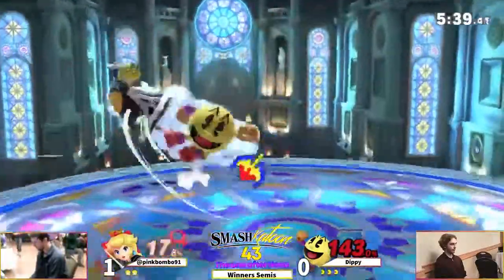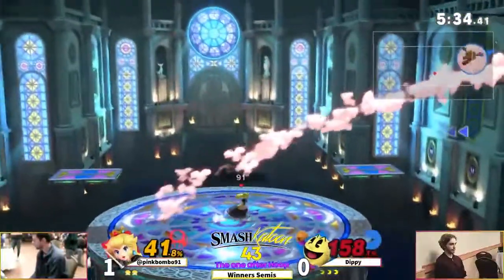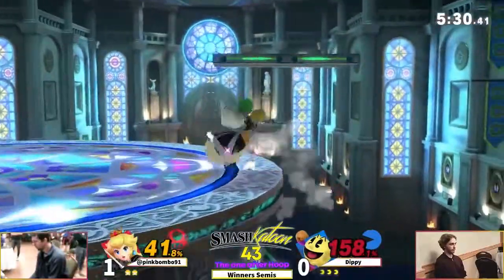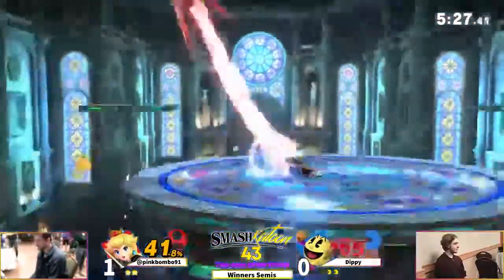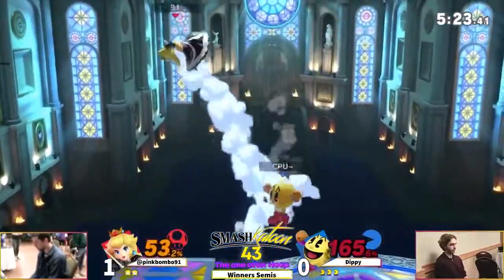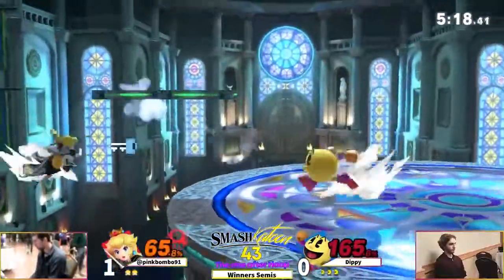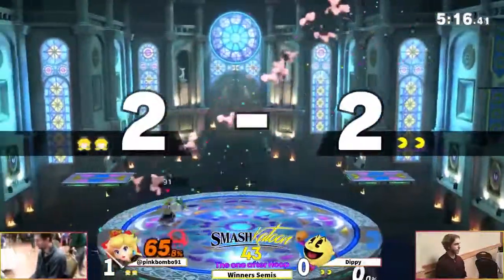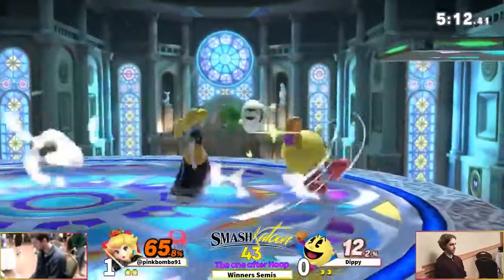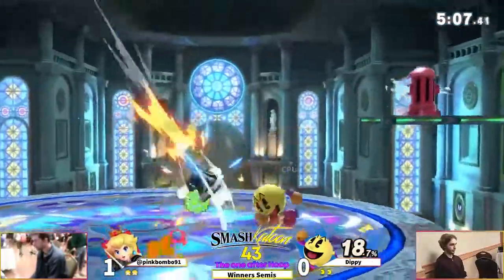Good stuff - now he's got the galaga ship in hand. He racks up some damage with it, nice combo, he waited out the counter there. Now he'll just try to stay alive and rack up as much extra credit as he can. Nice throw there, catches him with the hydrant. Pink catches the key - that was a really really nice catch by pink. That being said, Dippy's got a bit of a lead, but Peach can rack up damage very very fast.